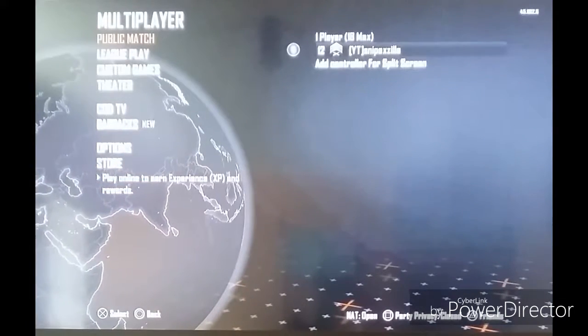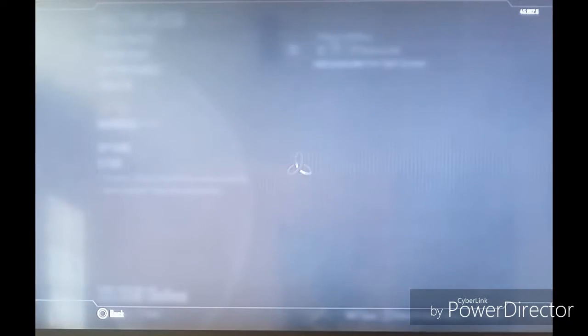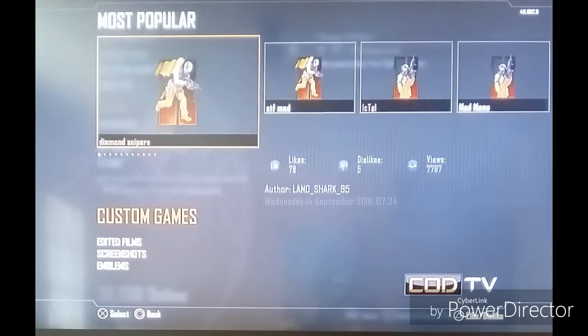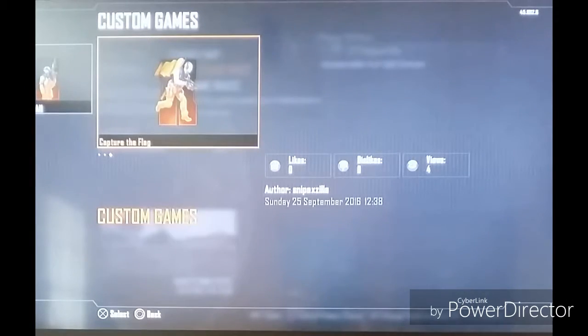So today guys, I'm on my online profile and we're gonna play online, just by ourselves, and I'm pretty sure most of you guys guessed it — it's going to be a CTF glitch. What you guys want to do is when you get to here, you need to go to the COD TV, go up three times, go to the most popular, and go up once to the custom games. You're gonna find all these hacked ones and stuff. You'll find something like CTF mod. I've got my own one up there, so if you guys want to find mine, it's gonna be called the CTF glitch, or capture the flag. Make sure you guys find my ones if you want — these ones full on work. Author: Sniper Zilla.